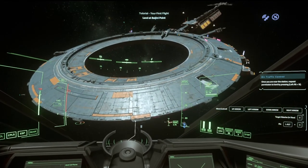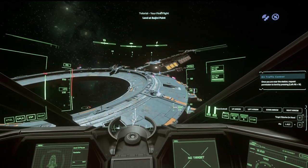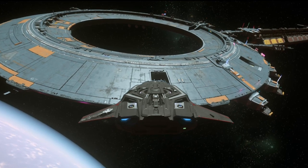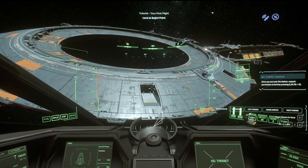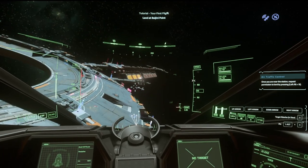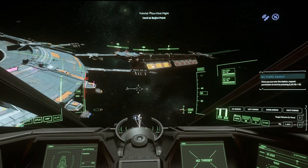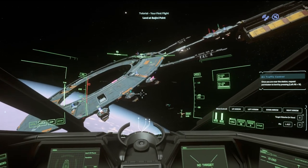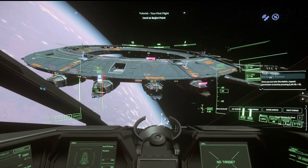The bad thing is I'm not seeing a marker for where I'm supposed to land — that's going to be a problem. Why is there no marker telling me where to land, or am I missing something? Maybe I need to be closer to the station because I'm not seeing an icon show up anywhere. These are the hangars right down here — where's the icon? Maybe it's actually glitched, which would be kind of weird. Let's try this again.